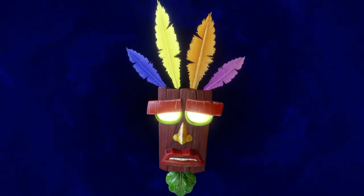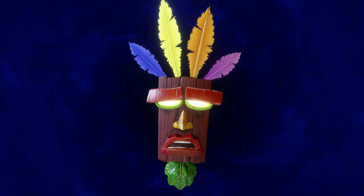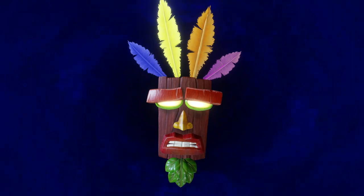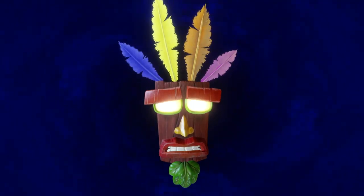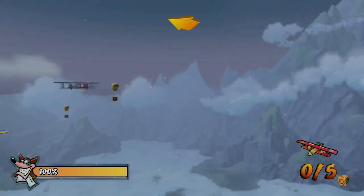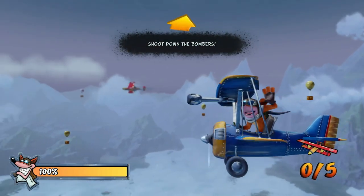Remember, it is not only Dr. Cortex that we battle. Beware of Uka Uka, my children. He is a far more dangerous enemy than anyone can imagine — despite not actually ever doing anything. Invert your controls. I love how it tells you to invert your controls. Also, how many boxes we got here?